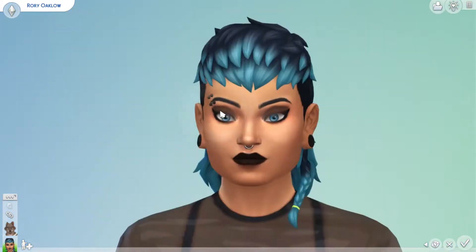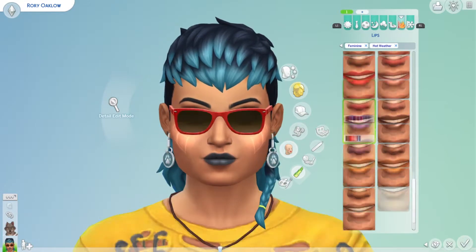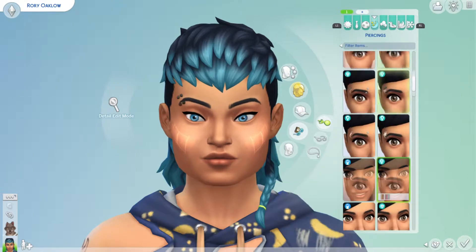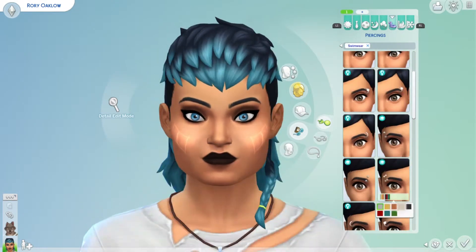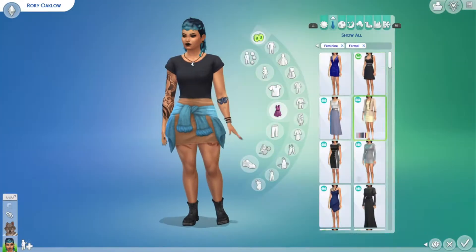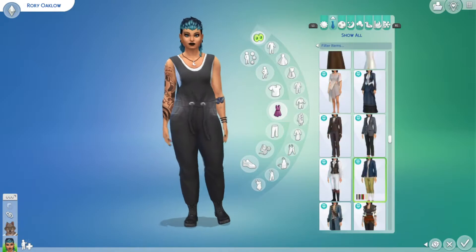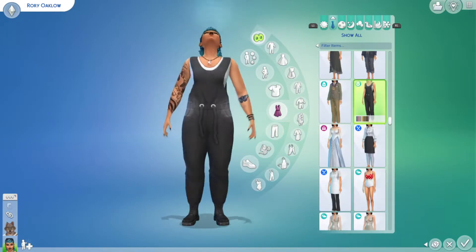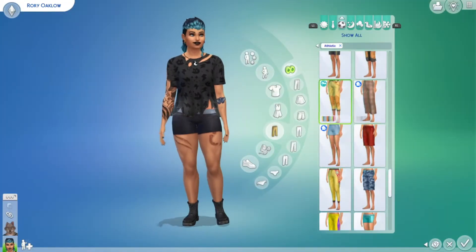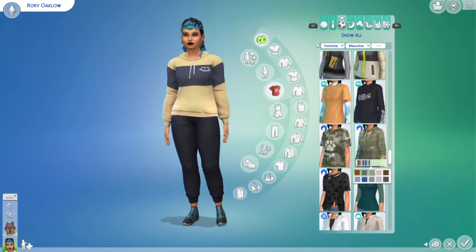I believe this is the final townie I have to give a makeover to from the werewolf pack. Ever since that pack came out, I sat down and gave every single werewolf pack townie a makeover. There's Lou, there's the cowgirl — her name is Selene — there's the man that looks like he lives in the mountains, I think his name is Wolfgang, and there's the three-person household with the father, the son, and the old lady. And now Rory — so I think I got all the townies.